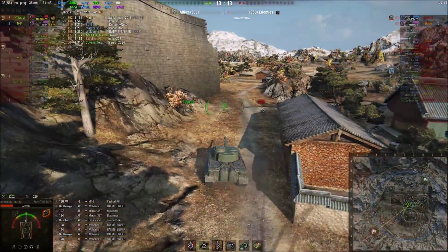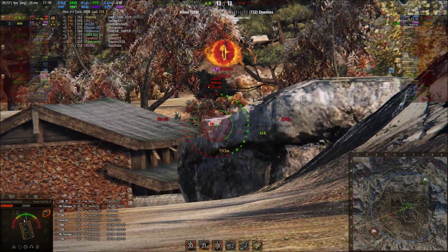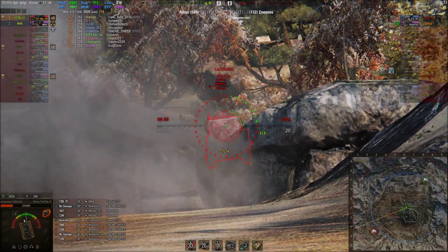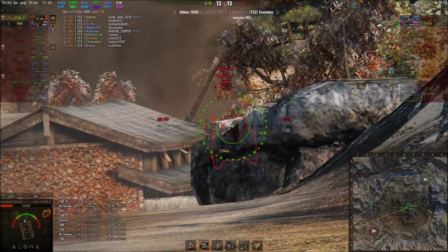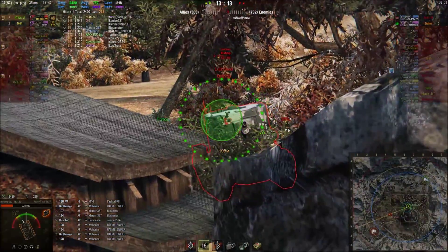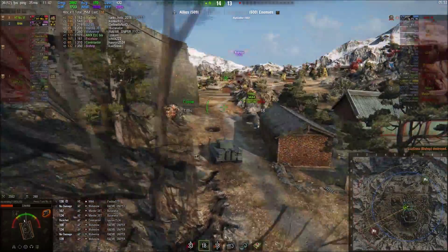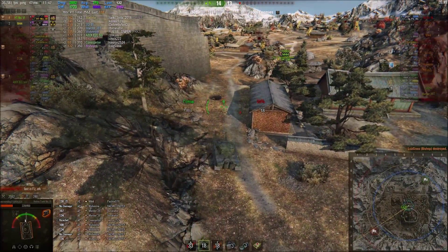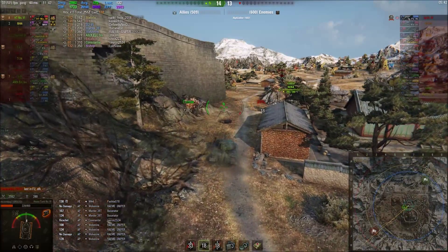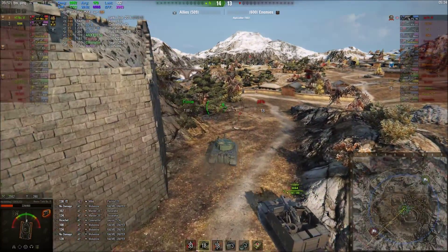Both guns on the Bishop could take him out in one shot too. He gets first sight on the Bishop and lands a nice shot but doesn't get the kill. He backs up; the Bishop fires and misses. He goes up for a second shot, hits the rock — didn't fully aim. Moves forward for the third shot, hits the rock again. The Bishop reloads and fires; Coon Dog backs up and narrowly avoids it, then finally steps up and takes the killing shot. The enemy team confirms the Jagdpanzer is AFK.